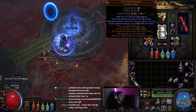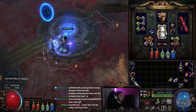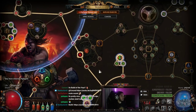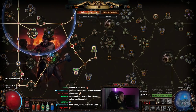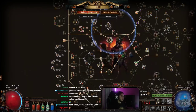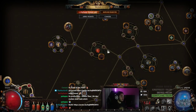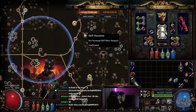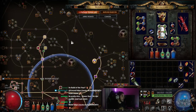In terms of effective life, I know I only have 3.5k right now. I've got life nodes in several places on the tree. I could replace this chest for a Belly or a Comb's Heart. So you're looking for at least 7k effective life.